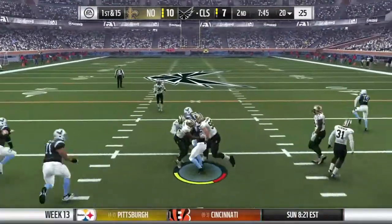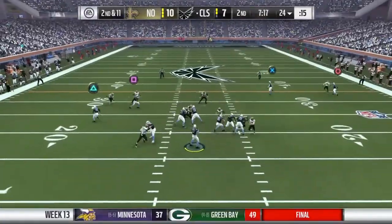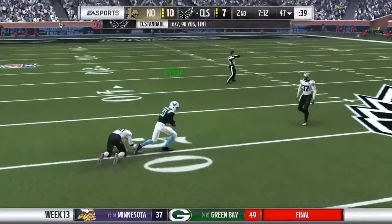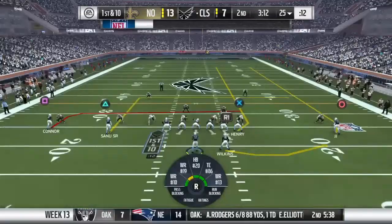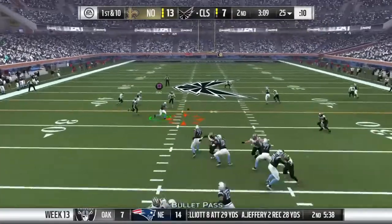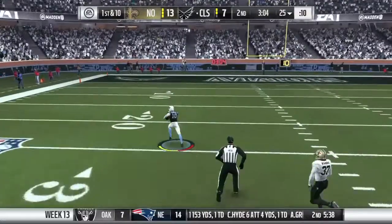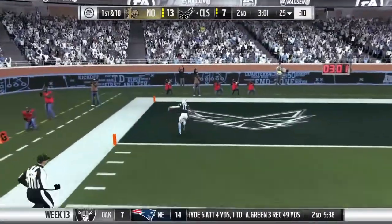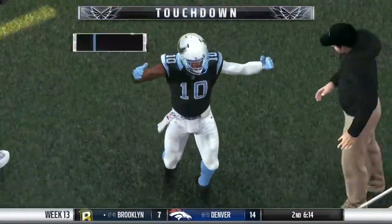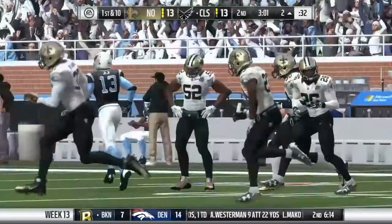They'll run it now out of the gun, gets this to the 24 for a gain of 4. Now they'll throw here out of the gun — he got position on him and he pulls it in. With a gain this close, you've got to feel there's a sense of urgency going on offense. Look at this, middle of the field — a breakaway. Touchdown! A big play there, touchdown number 18 on the year, and his guys are an extra point away from taking the lead.